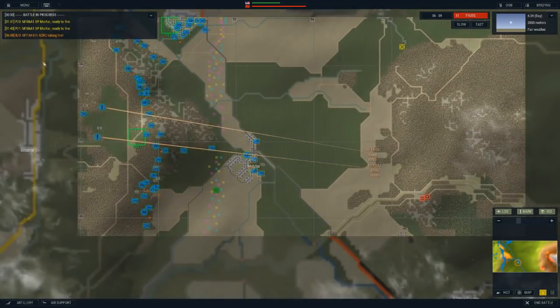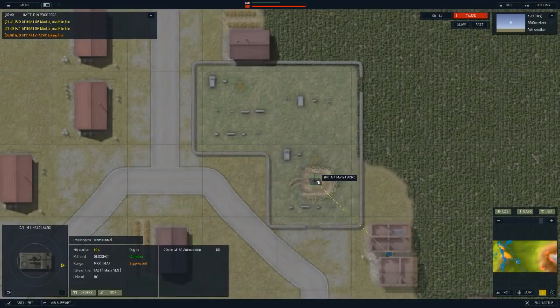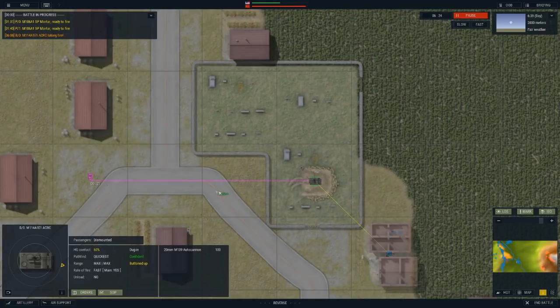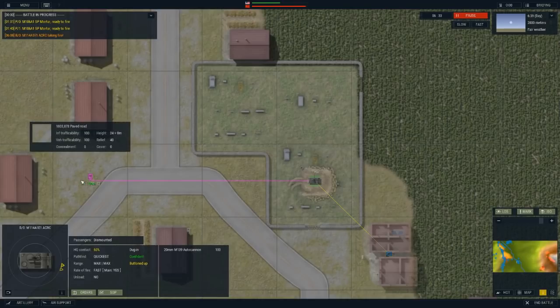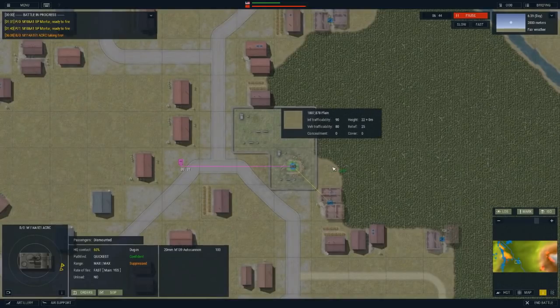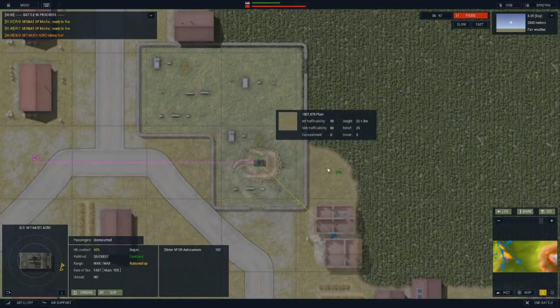We have a unit being attacked, so we're going to have him reverse back. There is a time delay on orders based on how far they are from the HQ unit. It'll take 20 seconds before he will actually accept the order. He'll start reversing out - I want him to just reverse backwards to that square where he can't be spotted. There are rockets incoming. They're missing so far. He's got two more seconds before he'll start getting out of there.